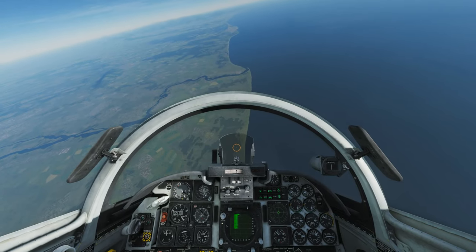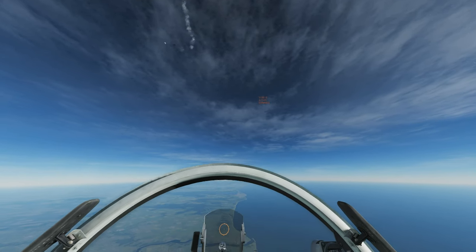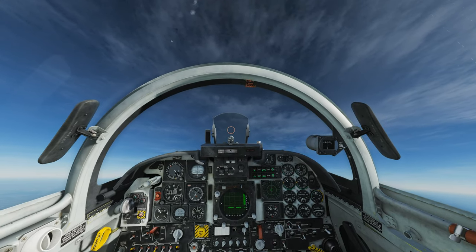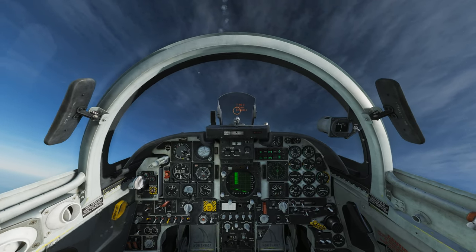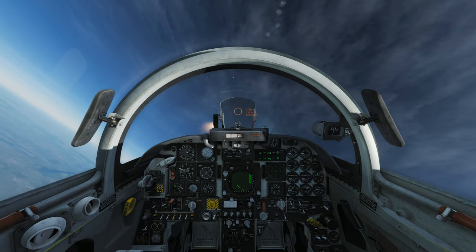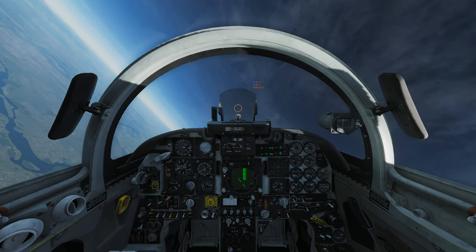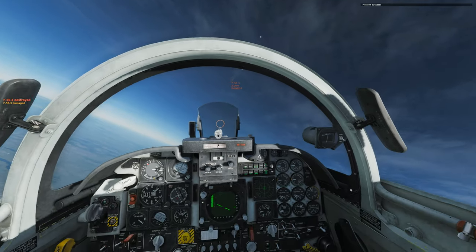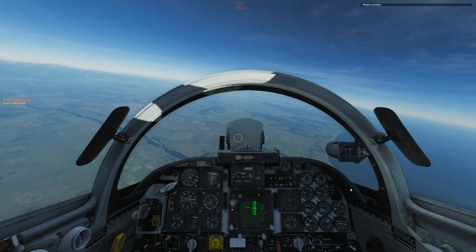Alright, let's pull up here really hard. There we go, we're gonna push this plane. Alright, we're on him. Let's get a missile off. There we go, that's an AIM-9P away. Come on, find it smart. Boom! Splash one — mission success. That was pretty easy, but we didn't use our guns.